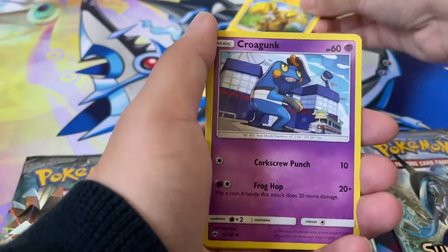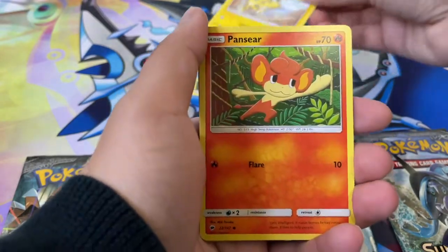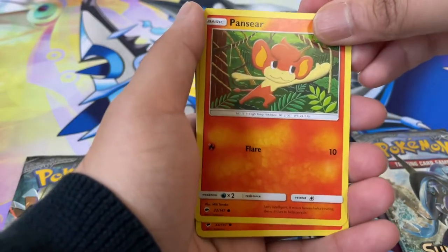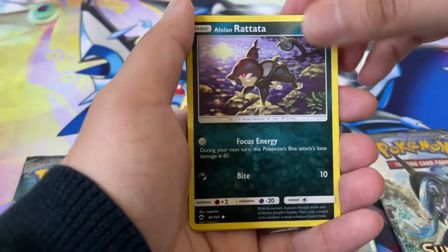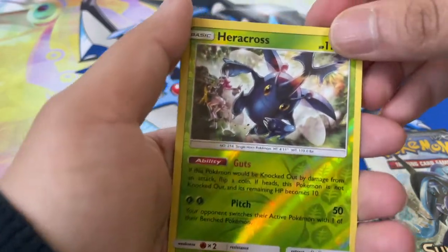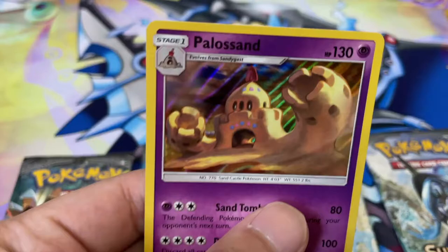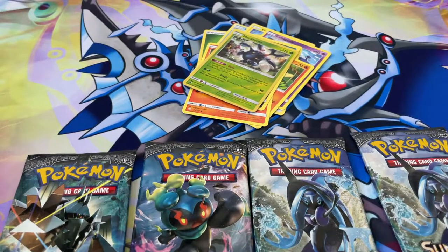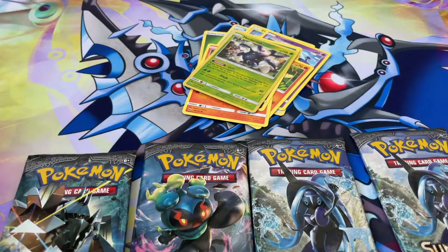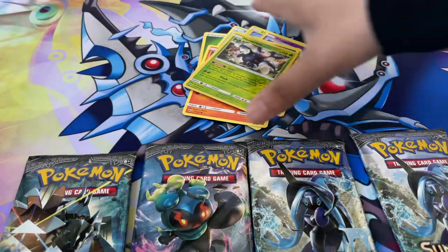Pack number four — two weekends in a row I managed to pull Hyper Rares. Croagunk, Pikachu, Pansear, Charmander, Alolan Rattata, Heracross Reverse Holo — love Heracross. And we got a Palosand Holographic. Still processing that Gardevoir GX. Oh my God. Insane pulls.